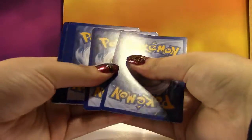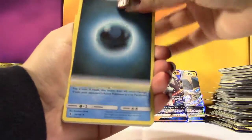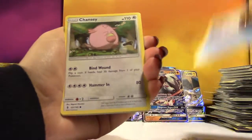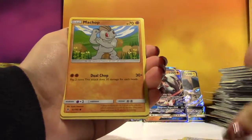Yes, I believe so. The first Vikavolt is hiding in the back there, be assured it's there. We got a Dark Energy, Tentacruel, Choice Band, Altar of the Moon, Alolan Vulpix, Chansey, Petlil, Trubbish, and then... I apparently look like a liar.